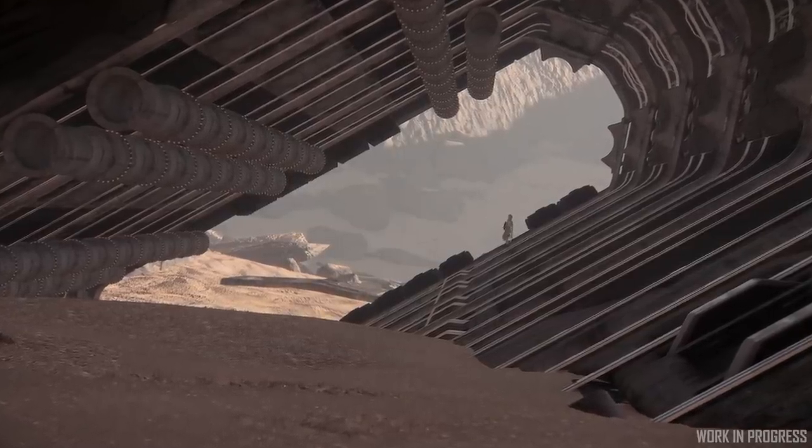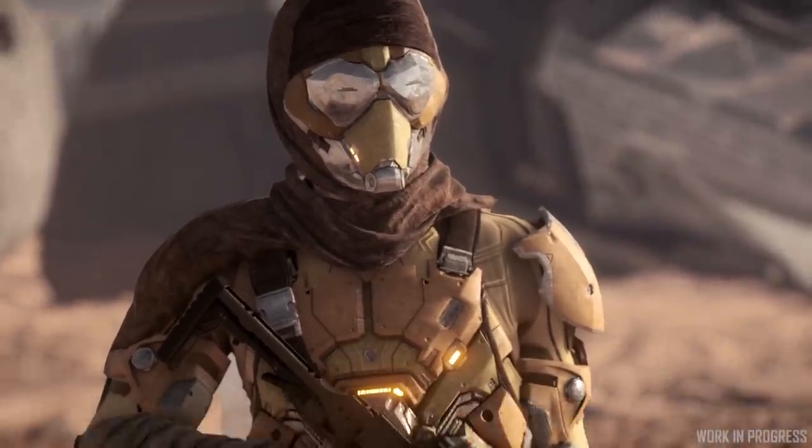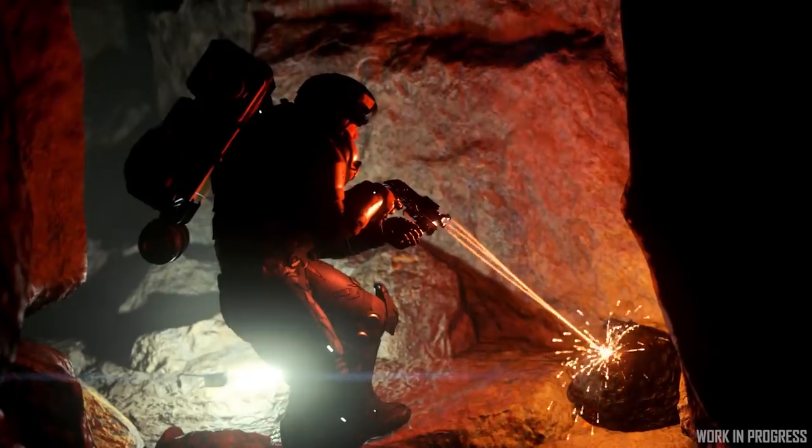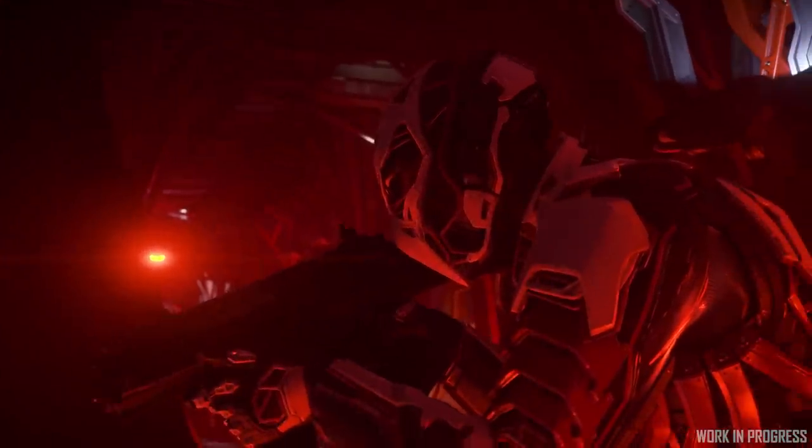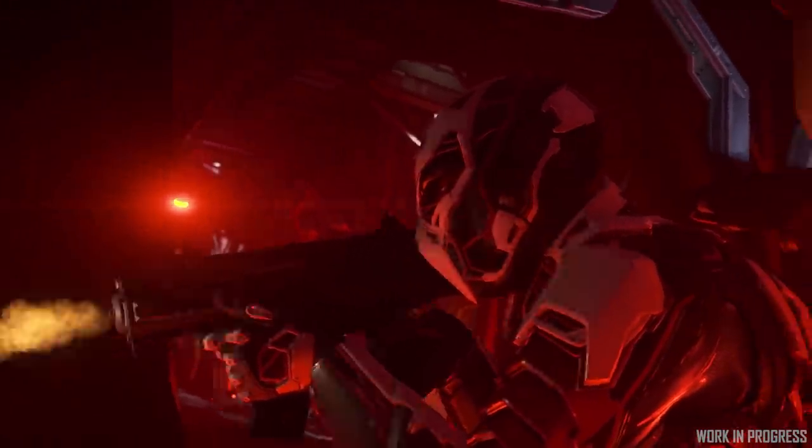The archetypes have given us direction to inform what we want to see visually on our armors. When we know what an armor is best at, we can help visualize that in our actual concepts. So if an armor is going to be for mining, we can show there's function on the armor — that it can gather resources better. It's been good to collaborate with design and also with narrative very early in the process, so before we put pen to paper, we have direction and are all aligned on what we're making.